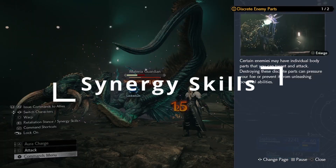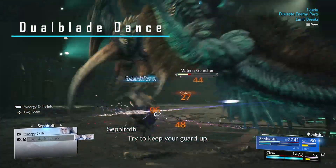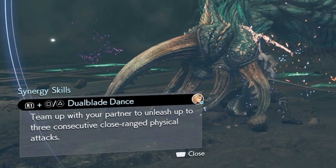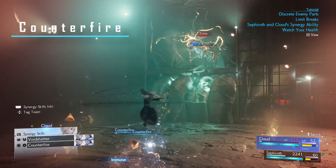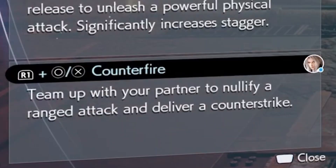Now for the synergy skills between Sephiroth and Cloud. Dual Blade Dance allows Sephiroth and Cloud to unleash three consecutive close-ranged physical attacks — great when you want to do lots of damage. When in control of Cloud, Cloud and Sephiroth have the ability to do Counter Fire using circle or X, which allows Cloud to counter attack a ranged attack.